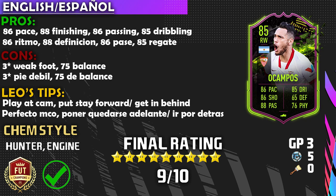Let's get into the pros. Number one is that 86 pace — really rapid for a 6'2" player, he feels fast and can outrun defenders. Second pro: 88 finishing — he finishes like the best of them. With a hawk chemistry style, finishing went up to the upper 90s and he finished about 95% of the time. Third pro: 88 passing — he can definitely play CAM, a really good option there. Fourth pro: 85 dribbling combined with four-star skill moves — just a great time with this card.